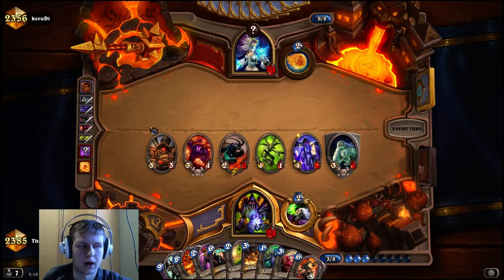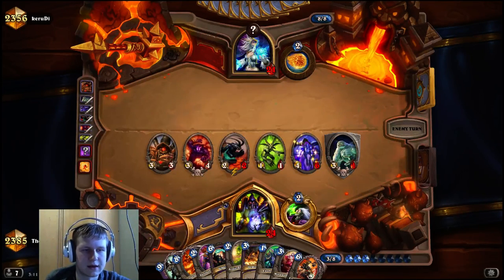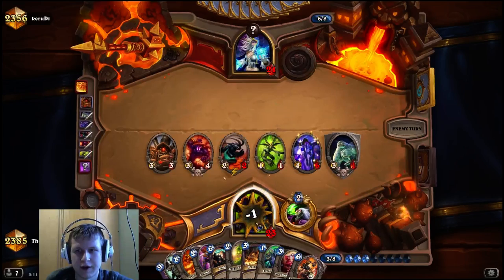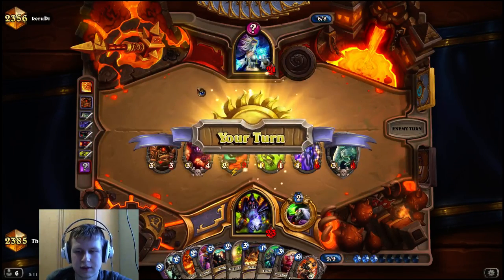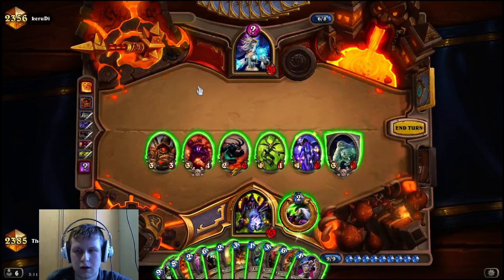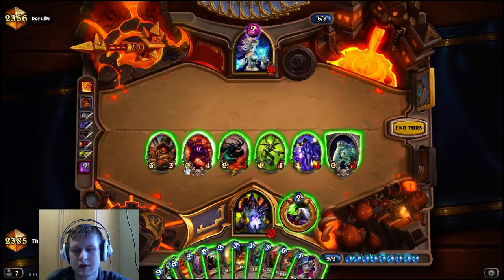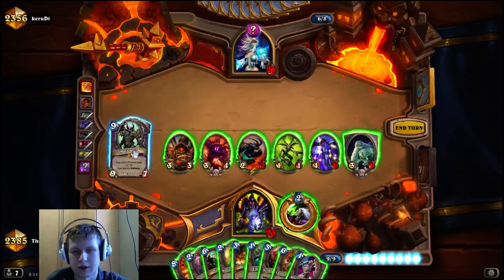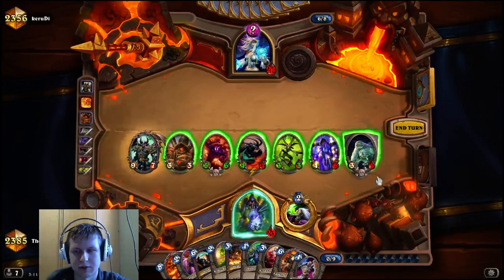He did just Fireball our face, but if he doesn't have Antonidas he might be running out of burn. If he Alexes us we can just Siphon the Alex or maybe run this in to get Mal'Ganis. I think we need to Heal Bot and I don't really want to play another minion onto the board. He's just hitting our face — is he going to pass? Let's calculate: attacking with us then Siphoning lets us pop the block. Three, six, eight, nine, thirteen, sixteen and we get six extra damage — that actually does let us pop the block, so I am just going to cast Mal'Ganis here.